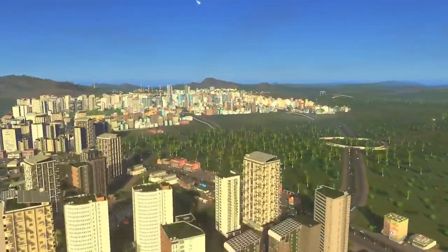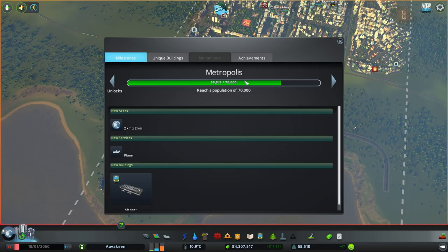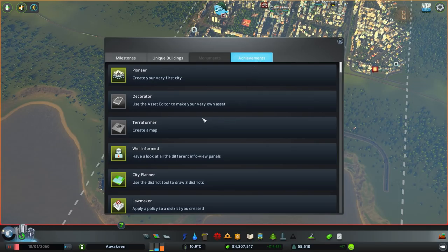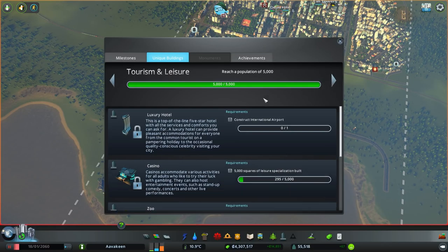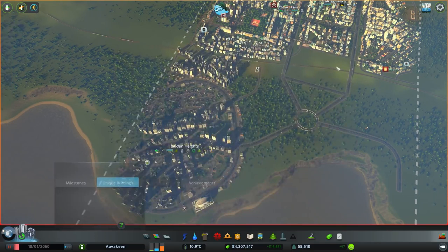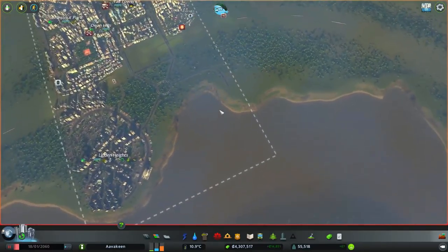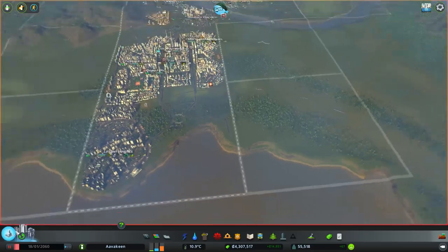Greetings everyone and welcome back to Cities Skylines. It has been a while, but we are back in our wonderful city and doing fairly well towards our next population milestone: Metropolis. We're only 15,000 residents away, which will allow us to build the airport and open up a new area. There are lots of things to do in the achievements. I wouldn't mind placing some more landmarks. This episode is going to involve building up more industrial area and maybe some residential as well.